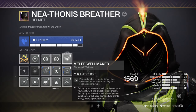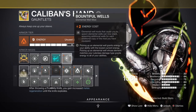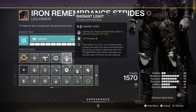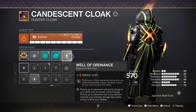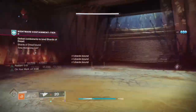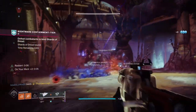You will see throughout the content how I am able to make full use of this and utilize my fragments to the fullest. For key mods, you will want Melee Well Maker for creating wells via melee, Bountiful Wells for creating two elemental wells, Font of Wisdom for a plus 15 in intellect stat, Radiant Light for a plus 20 in strength and allowing others to become charged with light, and Well of Ordnance which will grant me a bit extra towards my grenades upon well collection.